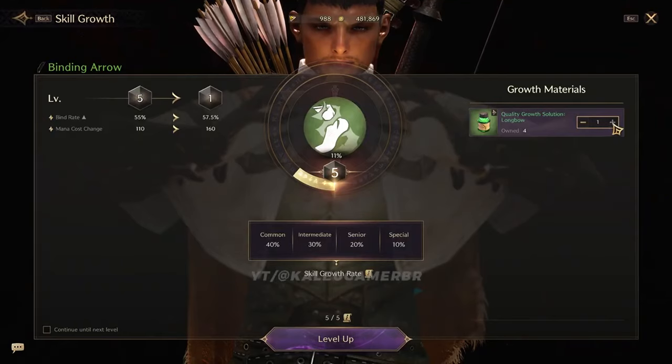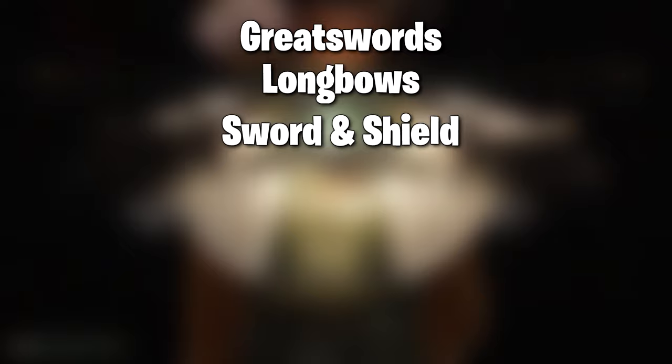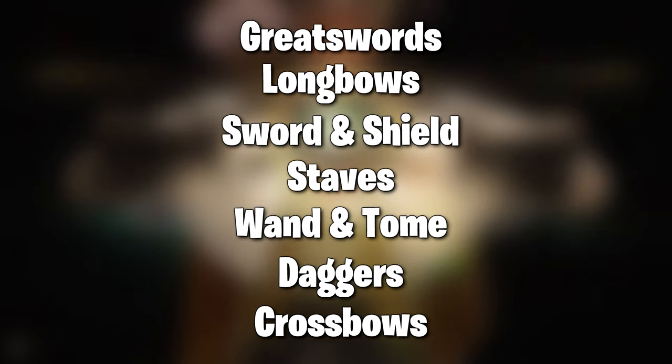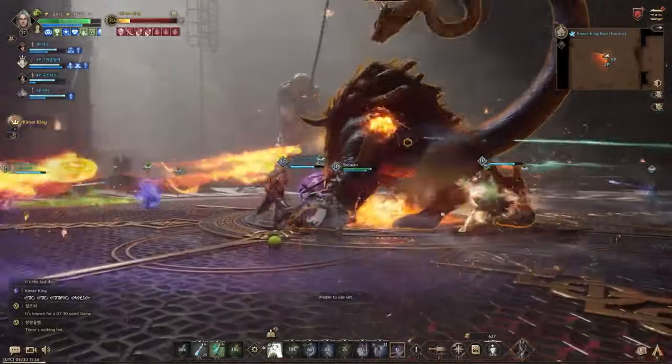These are the weapons that are currently available in-game: Greatswords, Longbows, Sword and Shield, Staves, Wand and Tome, Daggers, and lastly Crossbows. There was a leaked spreadsheet that was data mined during the last NA technical test, which featured abilities for a spear weapon type, such as Spear Thrower and Spear Block. Although this has not yet been confirmed, it is not too far-fetched to imagine NCSoft adding future weapon types to the game.